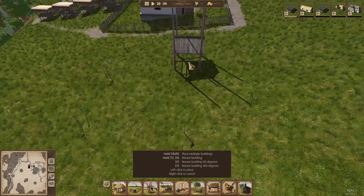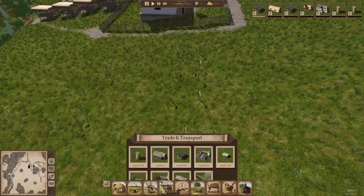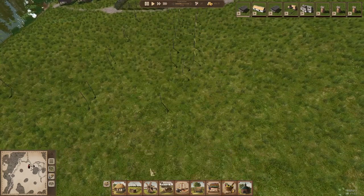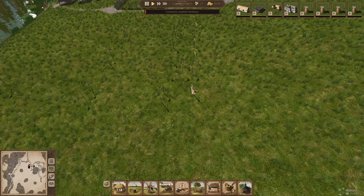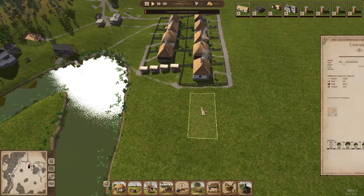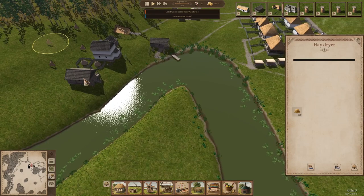We can take our hay storage area right here and I like to just build these right in front of the cow sheds. What these do is workers will fill these with hay from the hay dryers, and that way your cows have hay to snack on. Workers will gradually take this hay as it dries and they'll figure that out.